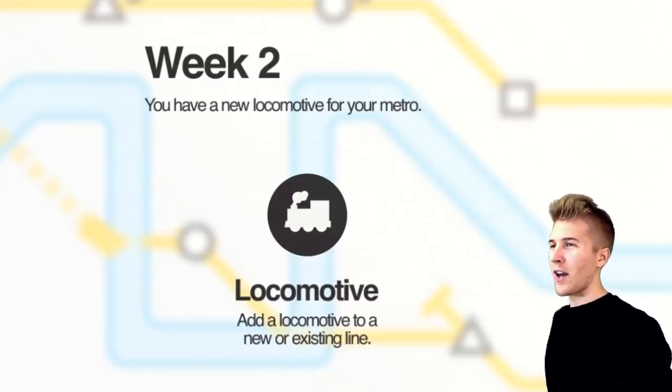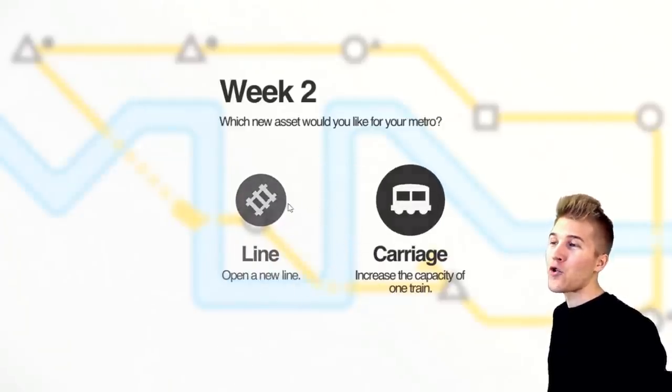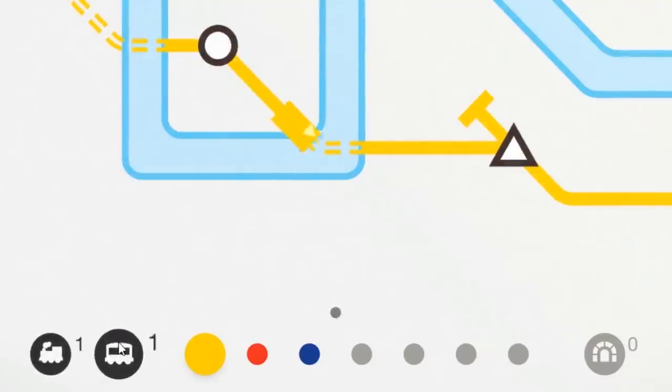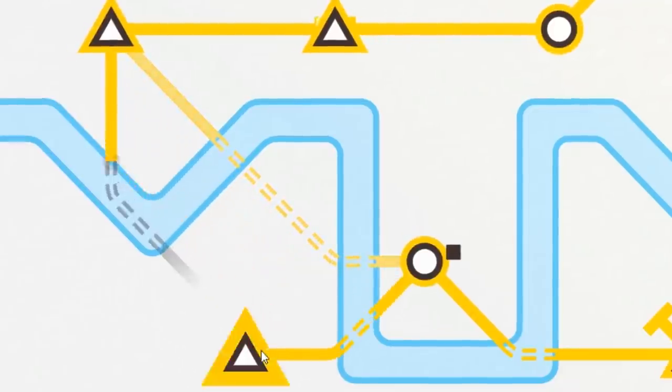Okay, so we made it to week two. We're not a complete failure — just in my own personal life I am. So we got another locomotive, which is another train I can put on the line. Now I can create a new line, another color. But because we're not doing that, I'm going to go with an extra carriage. I'll slap that sucker down and make one of these nice and thick. Look at that thick train. I'm kind of screwing myself.